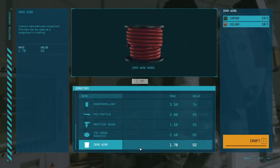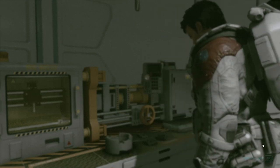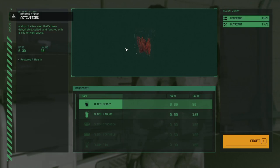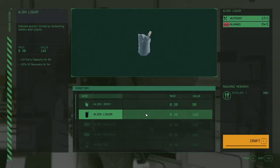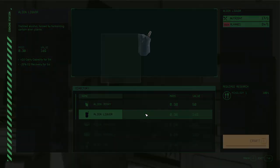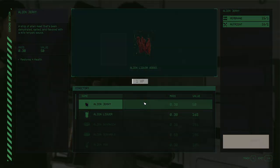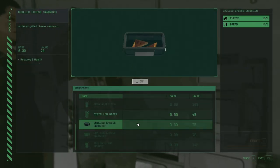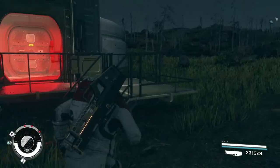I found out that I could make zero wire at this manufacturing station, so that's handy. We can make various components including adaptive frames using that, so I don't have to buy at the manufacturers. I've actually found more zero wire than silver recently, so that's a rub. The cooking station also works, though the food is sort of like meh. We do have the ability to make it, but probably some skills will improve the efficacy of those.